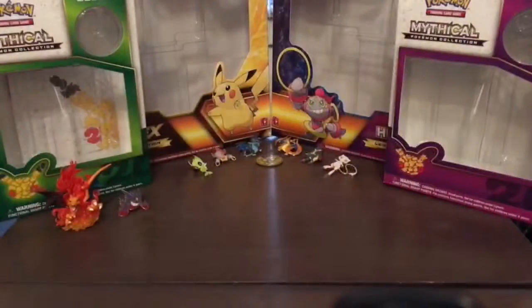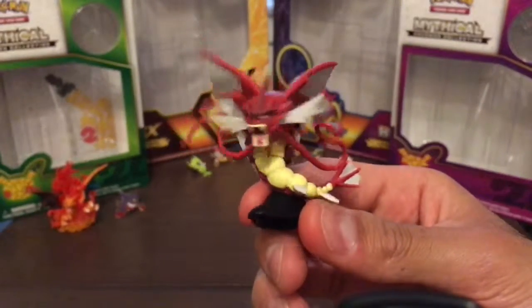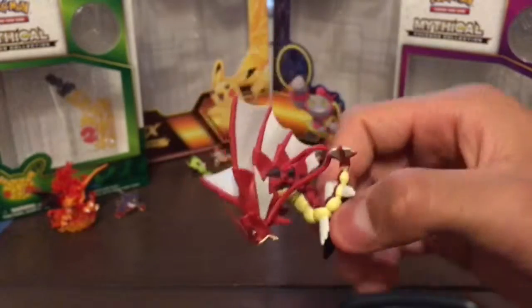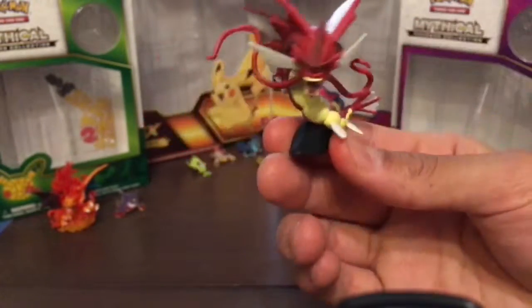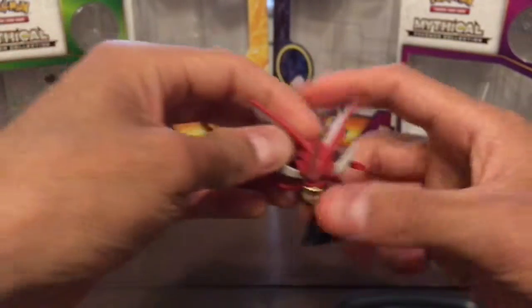Let's open this thing up. First off we get this shiny Mega Gyarados figure. Looks pretty cool — looks like a shrimp to me. This looks like a shrimp with wings. Let's put him to the side back here.